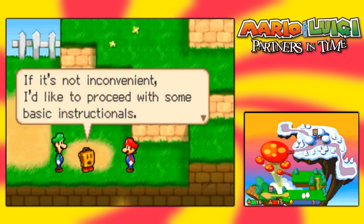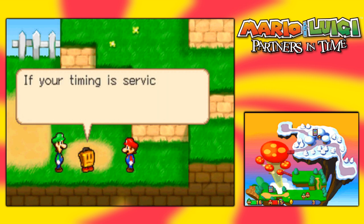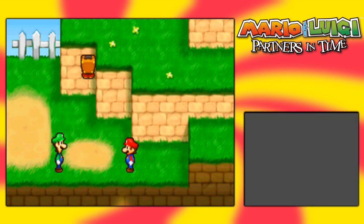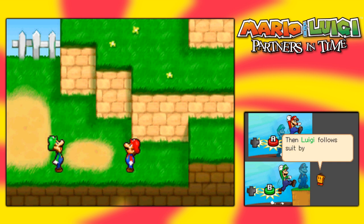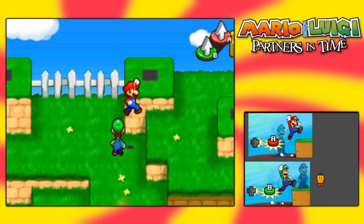The professor says it's not convenient, but he'd like to proceed with some basic instructions. As you know, the primary action for mobile creatures is the jump. First Mario jumps with A, then Luigi follows by pressing B - that's the key. Use the d-pad to move then press A and B in order. You could also just press both at the same time, and I've defied his logic by doing exactly that.